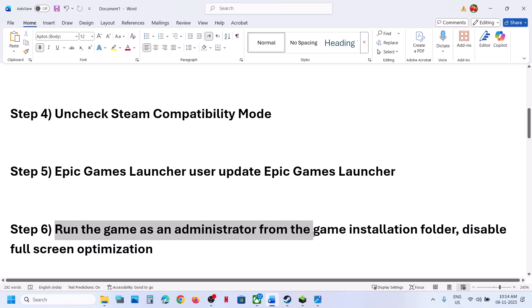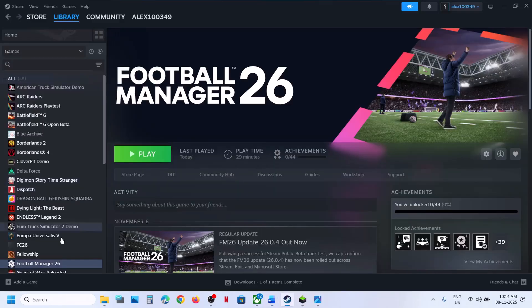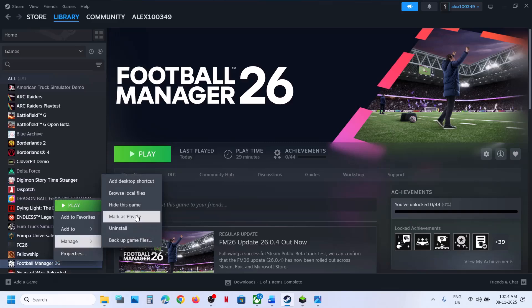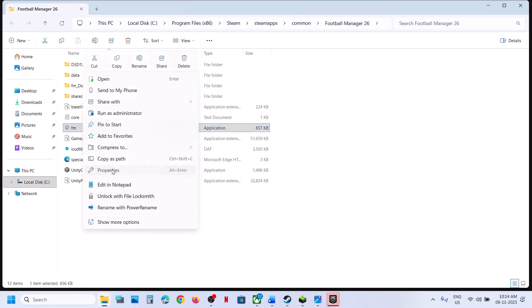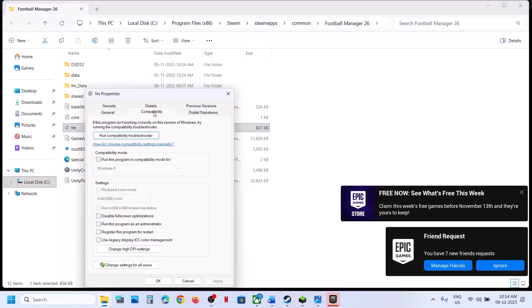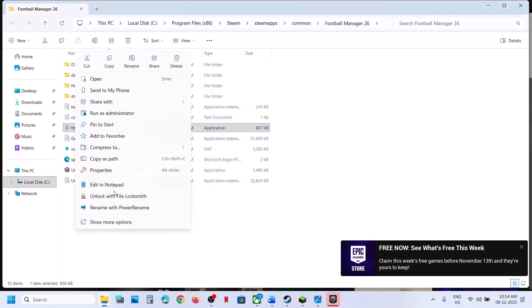The next step is to run the game as an administrator from the game installation folder. Go to Steam, make a right click on the game, select manage, and click on browse local files. Run the game as an administrator by double-clicking — launch the game from here and check. If that does not work, make a right click, go to properties, go to the compatibility tab, and put a check on the box which says run this program as an administrator. Hit apply, click on OK, double-click to launch the game, and check.